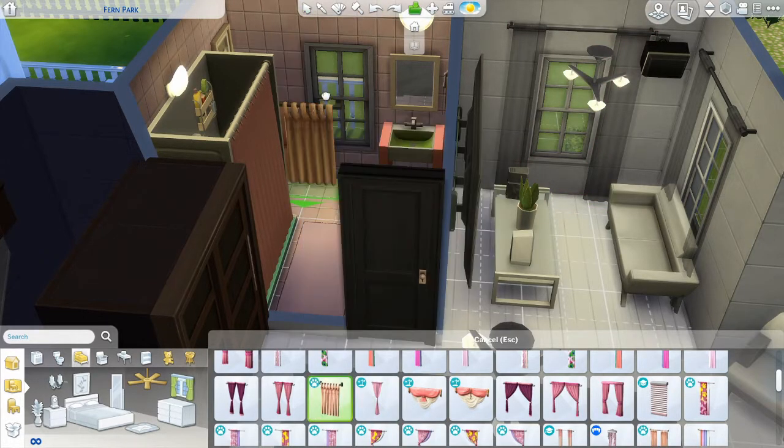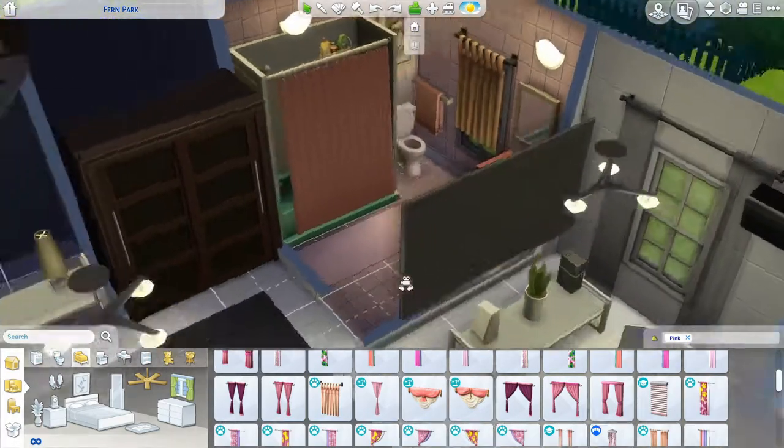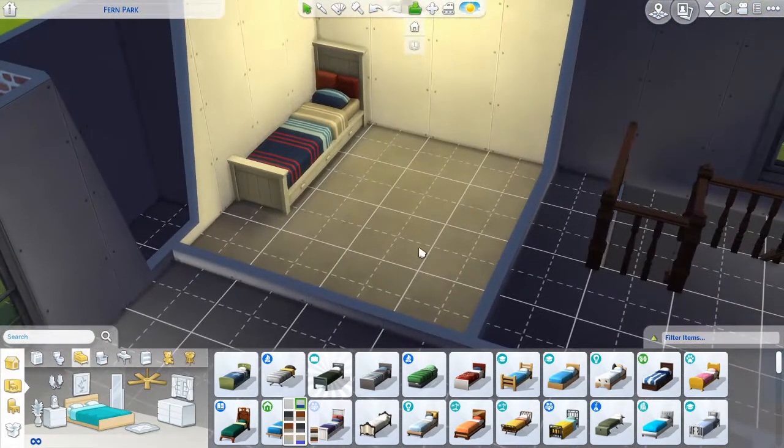I also wanted carpet in this bathroom, but when I kept looking at photos on Google it was mostly tile, and there was a tile that kind of matched the floor - so we went with that. We're actually seeing me putting curtains because it's aesthetic apparently. I hate curtains. Anyway, we're going up to the children's room now.